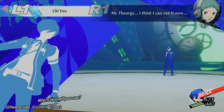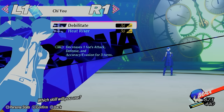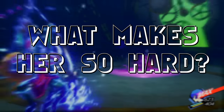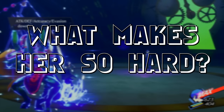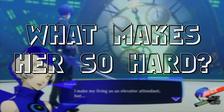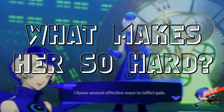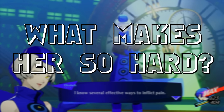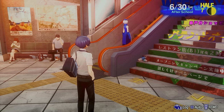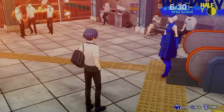Before we get into the fight itself, we need to understand a couple things first. What makes Elizabeth so hard to begin with? And before we can even get into that, how do you unlock her in the first place? Usually in Persona, these bosses are reserved for after you've beaten the game a single time. But in Reload, you can actually unlock Elizabeth before New Game+. Throughout the game, Elizabeth will assign you various tasks as a way to gauge your potential and strength.